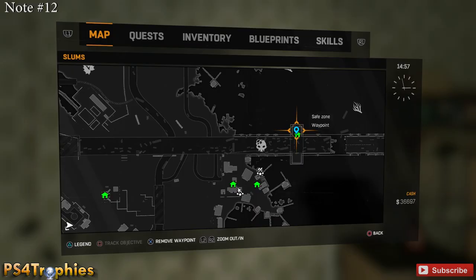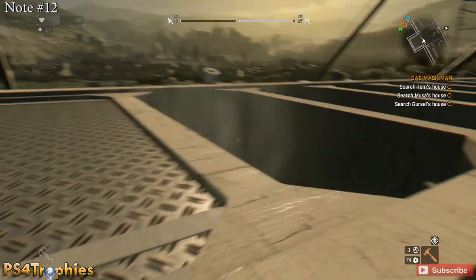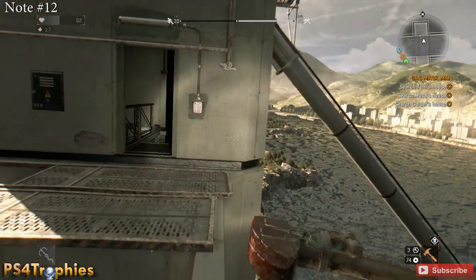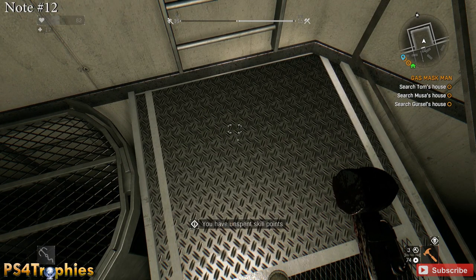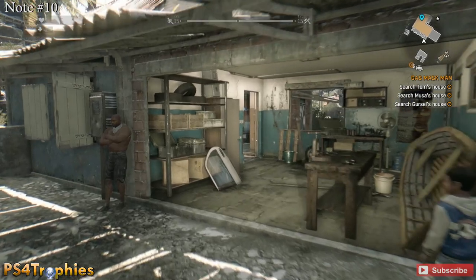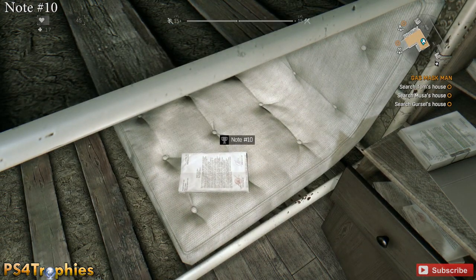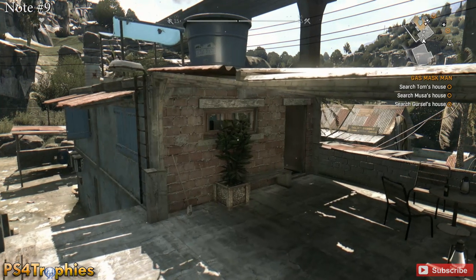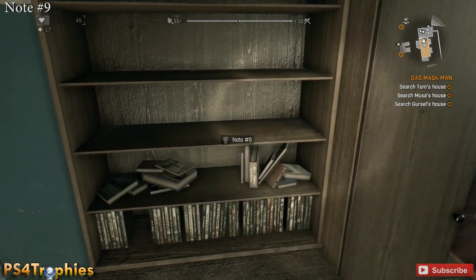There's another note in the towers you climb up. Once you climb up the right tower you can walk over to the left tower, and the note is right on the ground — you've probably come across this one naturally. Number 10 is back at the fishing village, inside a building. This one and the next one required me to be on the Gas Mask Man side quest — these buildings are locked until you reach that point in that quest.